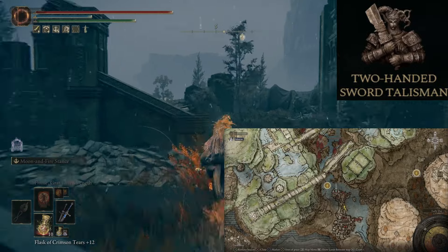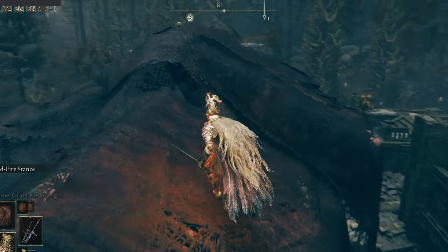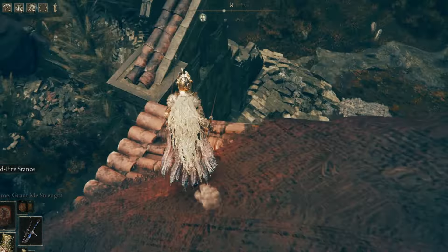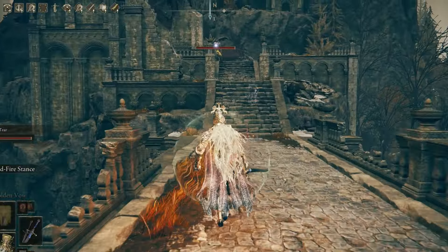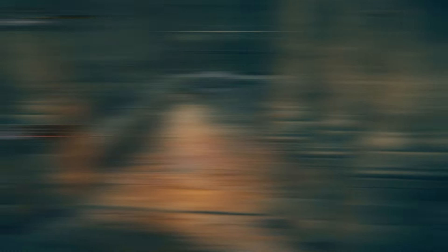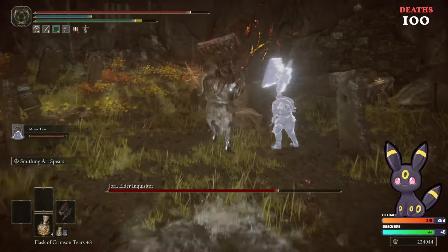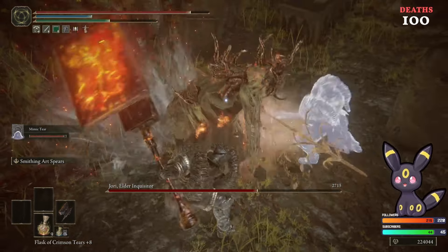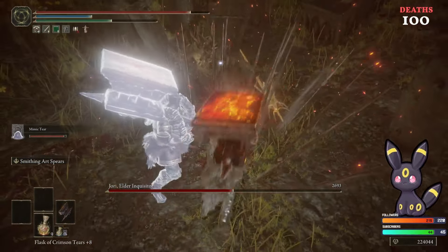Next is the Two-Handed Sword Talisman, found in the Temple Town Ruins. It enhances your attack with two-handed weapons by 15%. This one will take a little finessing to get to — hug the wall along the ruins until you find a small hole to pass through. Go up the stairs on the right, cross over, drop down, and prepare for a fight against two of these big dudes. The talisman is in a chest past them and up a small flight of steps. If you like to do big bonk builds but not necessarily run two colossal weapons, this is perfect for getting that extra boost for your jumping R2 dual-wielding attacks.